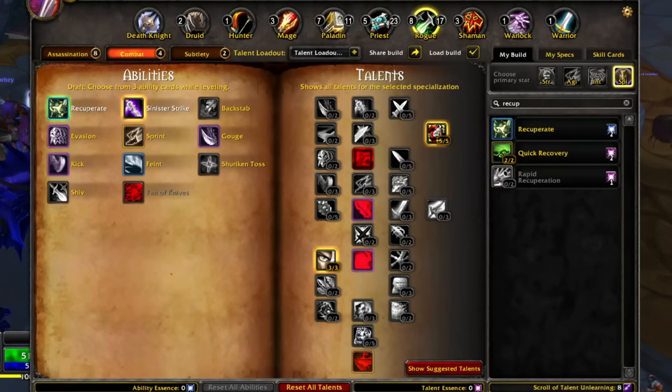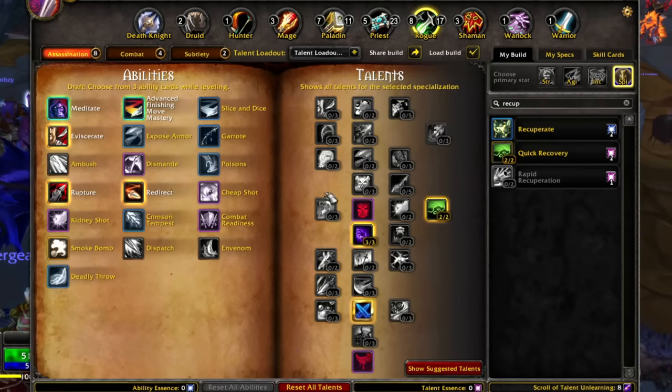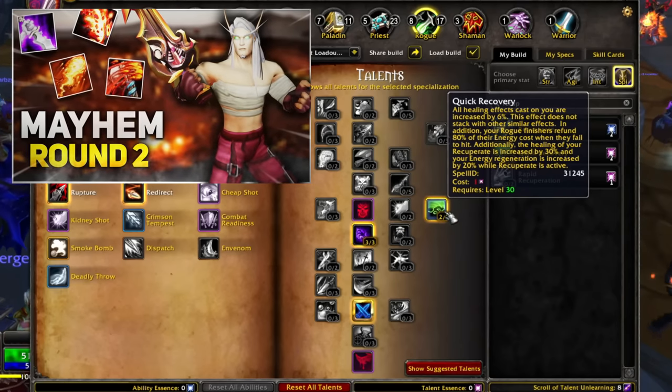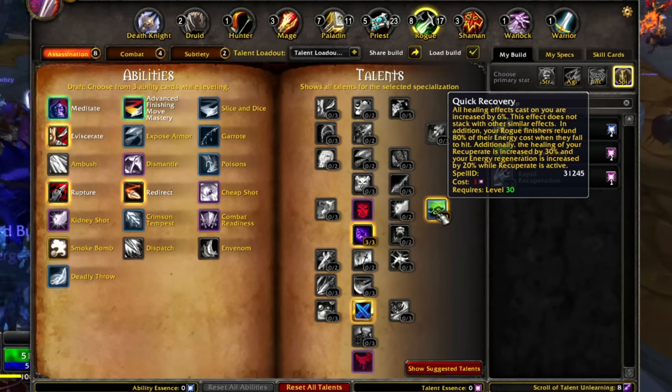We finally got a starter build. I'm obviously going to be putting a lot of points in hit rating right now because missing with no gear is not worth having 5% more crits. Things like Vitality for more energy regen, Seal of Fate — these are standard Mutilate combos. We went over them with Mayhem because you want to build combo points. We also got Honor Among Thieves. Trying Quick Recovery: I get 6% more healing on me, Recuperate heals for 30% more, and my energy regen is increased by 20% while Recuperate is active.